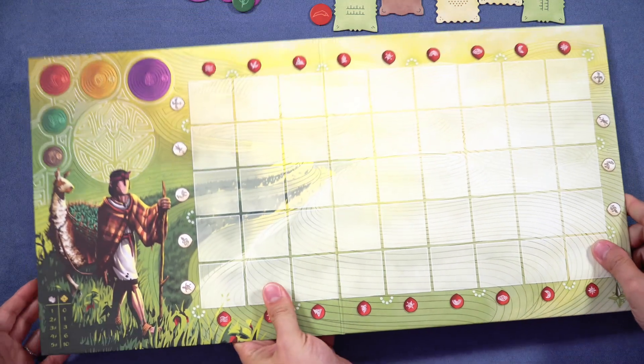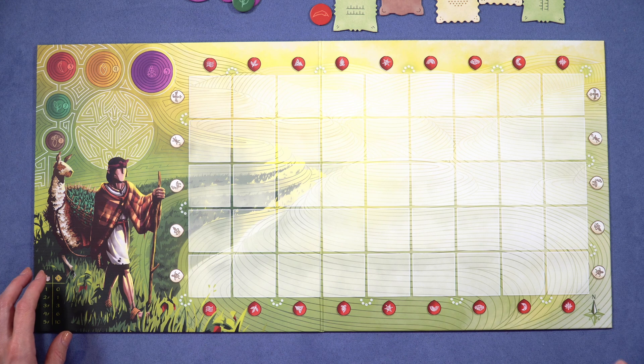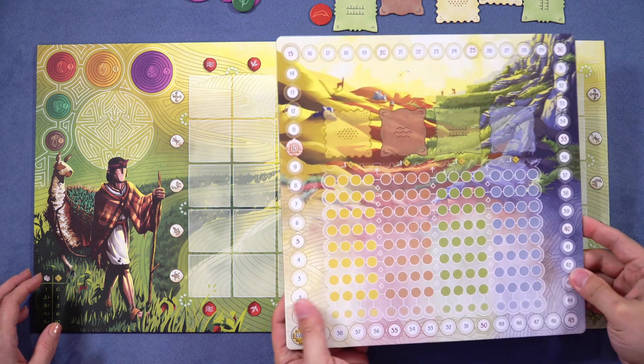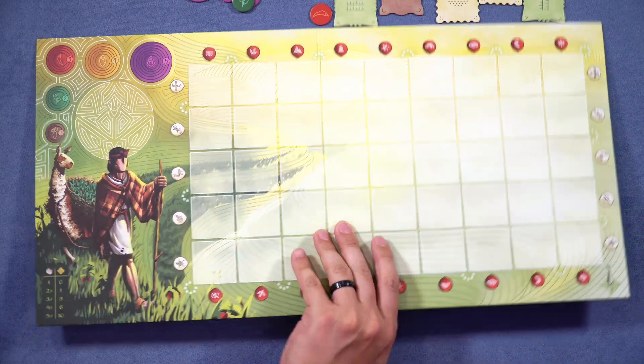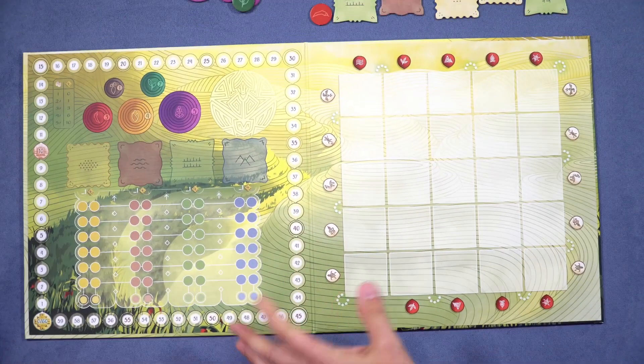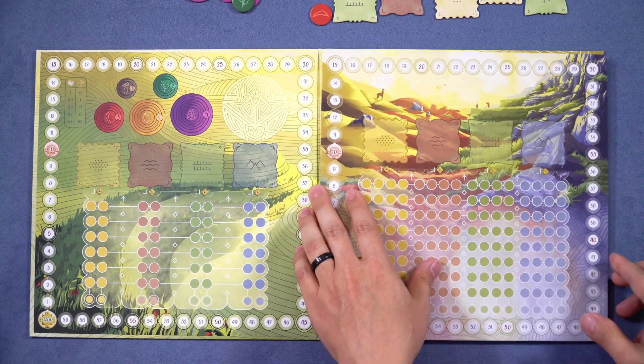I want to show them the other side of the board. If you flip the board, this is the full game - the big setup - and it has a separate scoreboard you keep track of for four players. But if you're playing with two, it has a nice condensed two-player board, which I really appreciate. When we realized that I was like, this is excellent. Really, really nice touch to that.